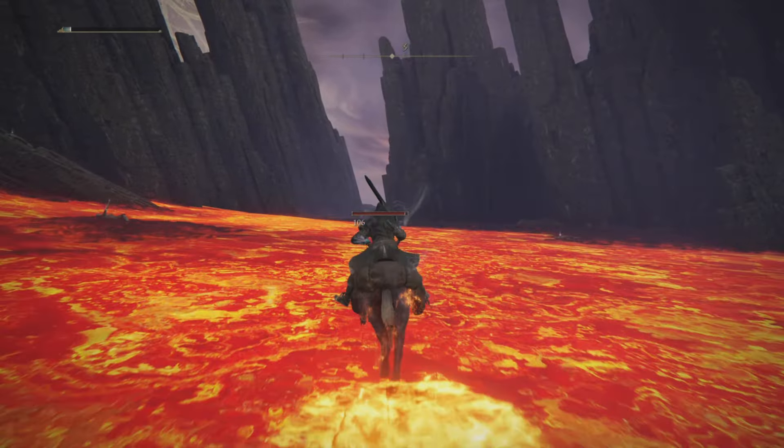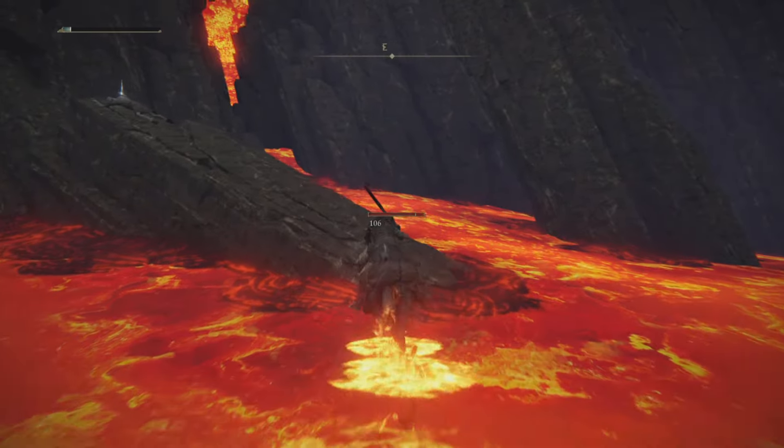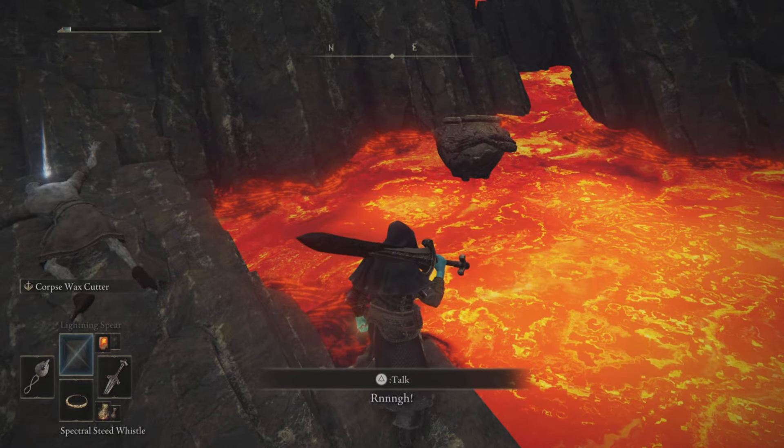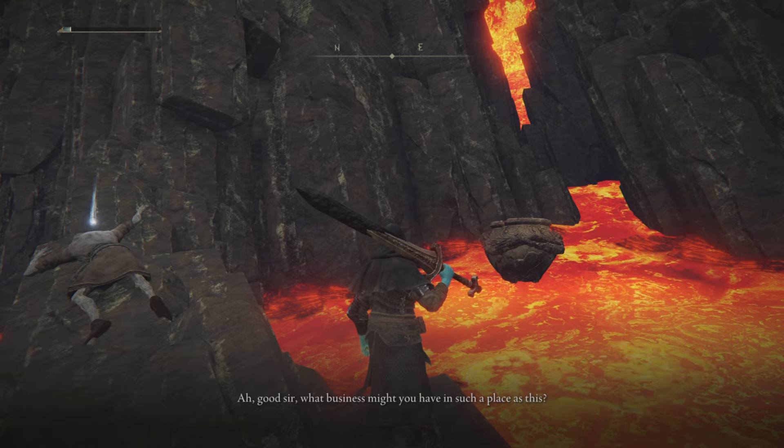Once you've defeated the Magma Wyrm, just head over to this rock and you'll be able to speak safely to Alexander, who's standing over there in the lava. Always exhaust his dialogue — he's going to give you a jar, and make sure you're always exhausting his dialogue for him to move on.